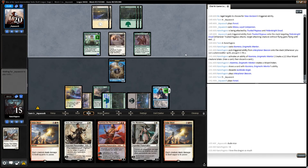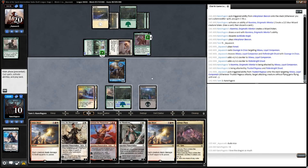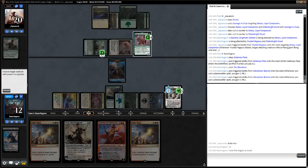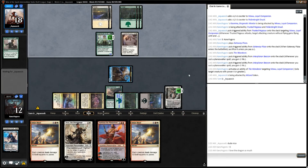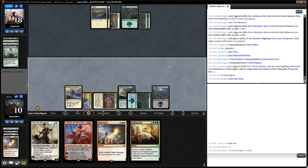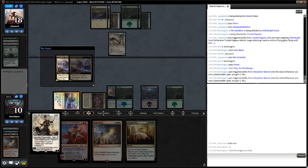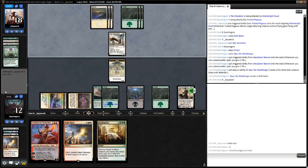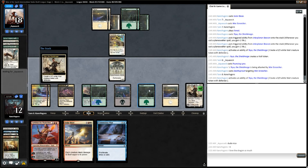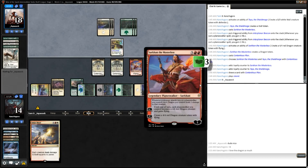Our opponent untaps, plays a Forest, puts a ton of counters on everything, and gets in for a huge pile of damage. We draw our Rainbow land, play the Gateway Plaza tapped, and play the Wanderer. We plan to Solar Blaze next turn, but have to exile Mowu first or we're going to die. Our opponent continues putting creatures on board and kills the Wanderer, just as we planned. We Blaze it up, wiping the entire board. Opponent plays a War Screecher. We untap, play a Forest, and play Teo Verrata. We gain a couple of life and make a Wall. Opponent plays a Pouncing Lynx and gets in at Teo for 1. We Deathsprout the flyer, get a Plains, make another Wall, and play Sarkhan. We gain life, make a Dragon token, proliferate our walkers, draw a card, play an Island, pass the turn — and our opponent scoops it up.